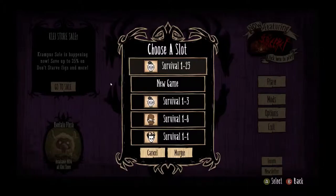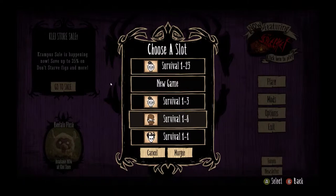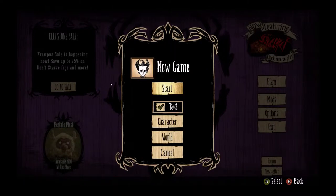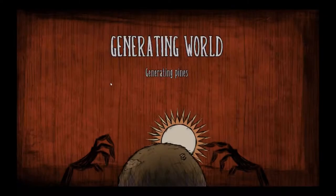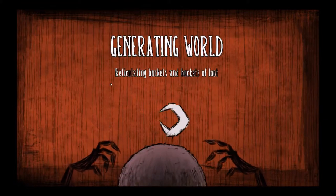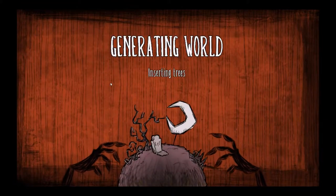It's a survival crafting game like no other. I've been in here a few times for a while, but we're going to start a new one, and we're going to turn off the Reign of Giants expansion pack. The default character's name is Wilson, and he's just an all-around great guy.